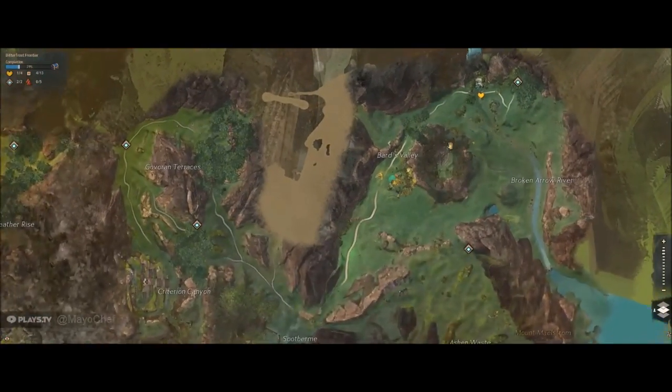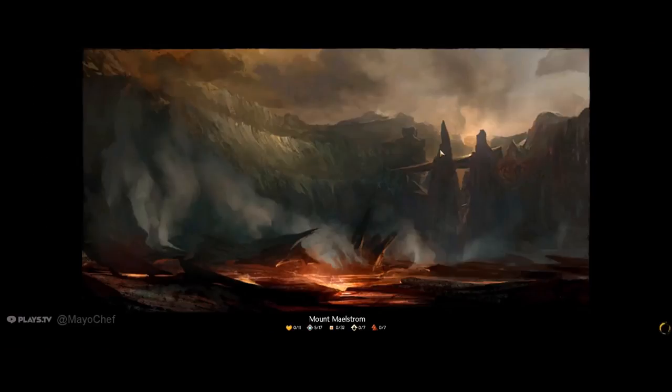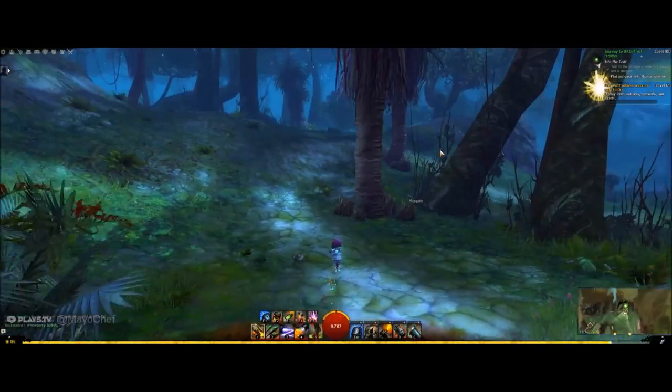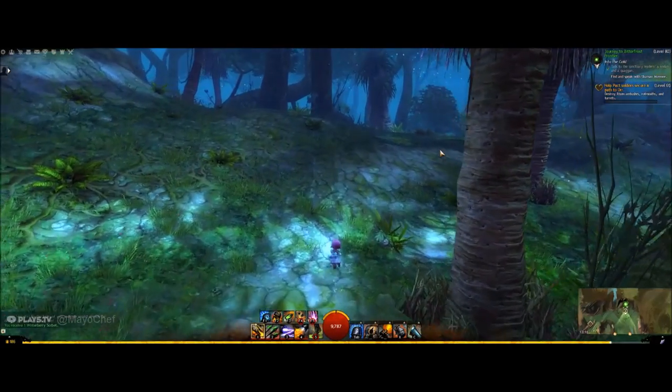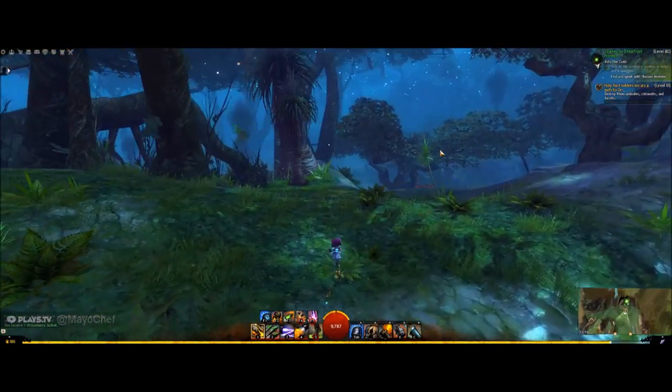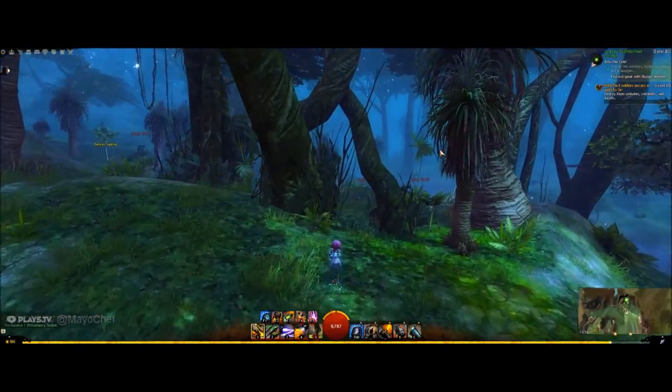From a quick Google we can see that vanilla beans grow in tropical climates in places like Mexico, so how about we go to Mount Maelstrom. Google also says that the vanilla plant grows up trees like a vine and then you harvest the pods that contain the beans. I guess this is a different species of vanilla in Guild Wars 2 because they just grow as a little herb bush here.